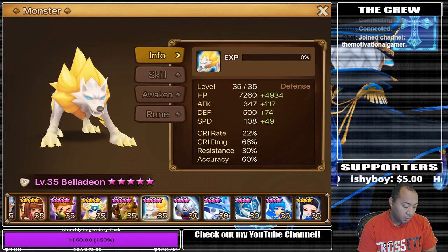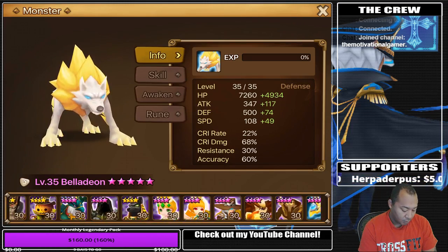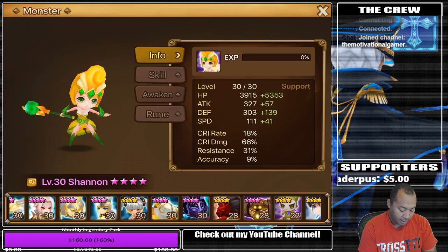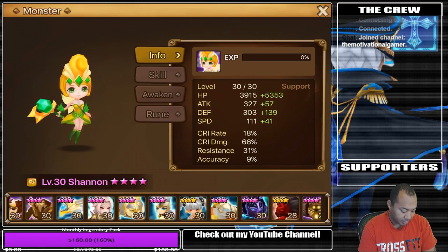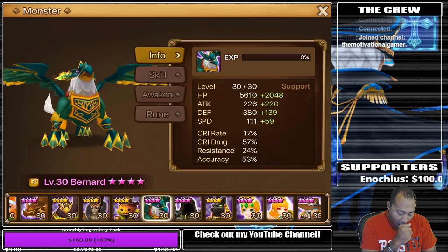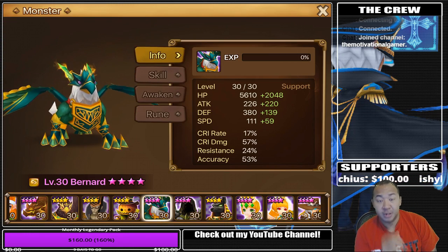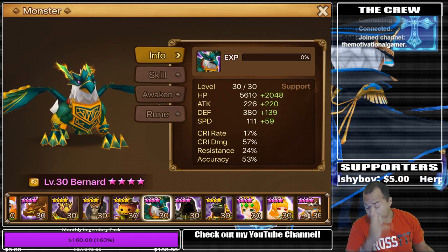For giants, core units for you are going to be Bella, Shannon, and Bernard. Those are going to be the first three units that you're going to focus on, mainly because it's going to be the core of your team. With those units in place, you can eventually move to other units.